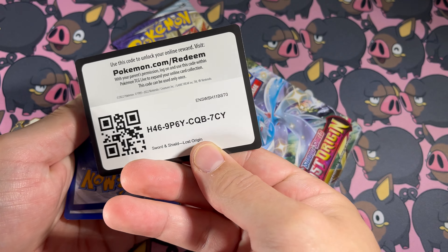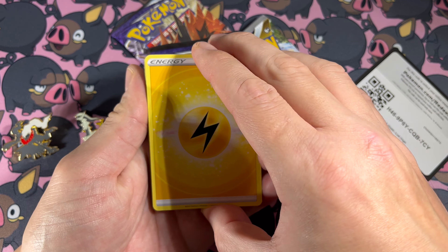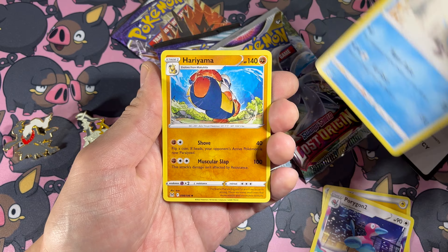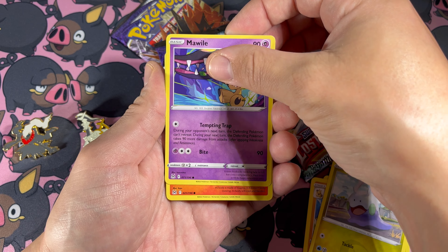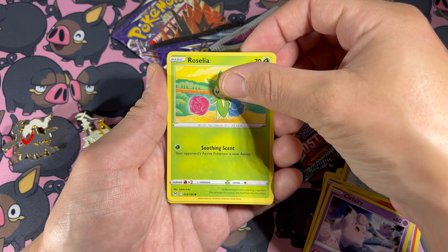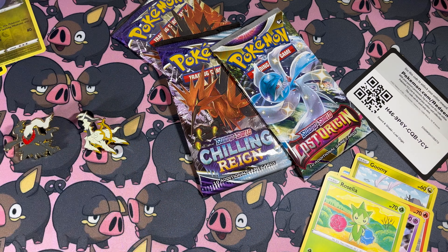Here's a free code for you. Don't forget, we upload a new Pokémon video every night at 8 p.m. Eastern. Don't miss a single pull - hit that subscribe button. Porygon 2, Swanna, Hariyama, Gumi, Mawile, Slugma, Clefairy. A reverse Sligu and a non-holo Spiritomb. Okay, that's our first Lost Origin pack.